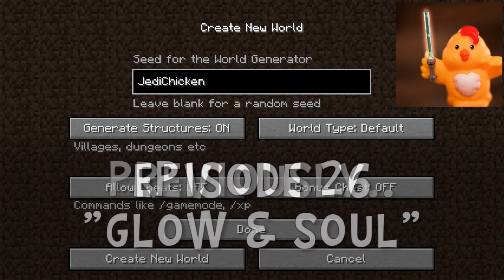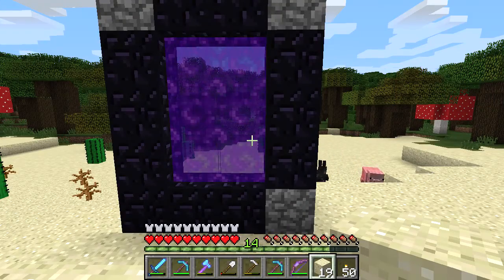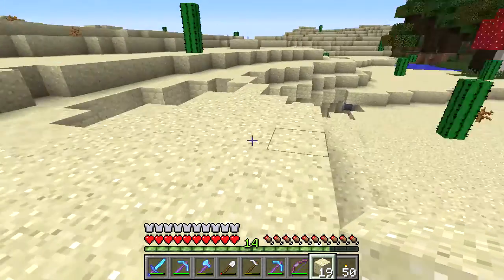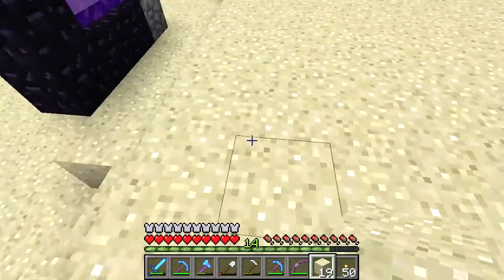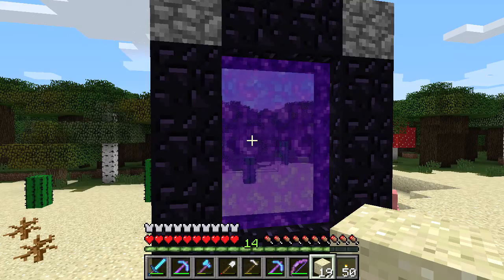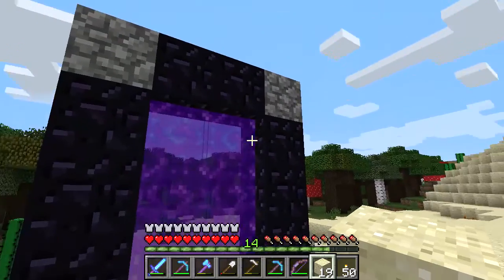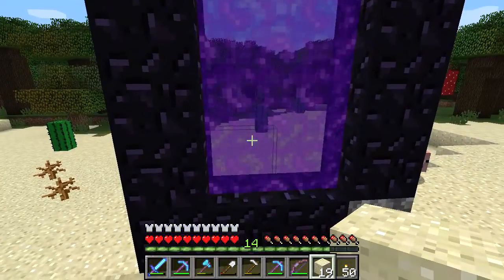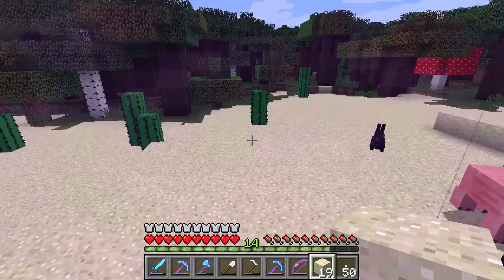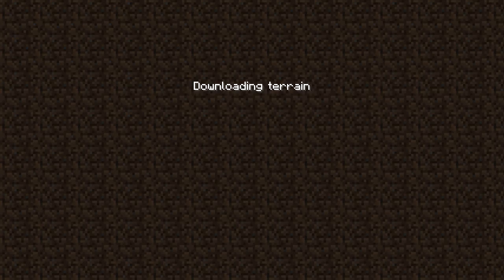We will use Jedi Chicken for our seed, and we're in seed 189. Hi, this is Nick, and Dad's here. We're playing our Jedi Chicken Seed Survival World. In this world, we are going to go in the nether and get some glowstone, and we're going to get some material for potions. So let's go in with our big nether bunny right there.